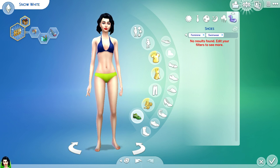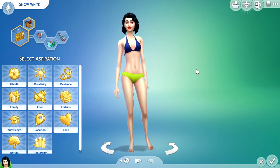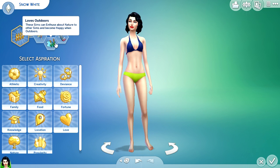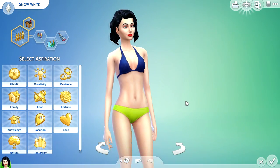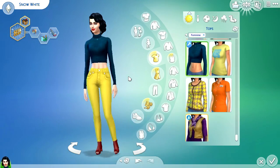For her traits and aspirations, I gave her the Big Happy Family aspiration, so she wants to be a loving household — which seven kids would actually do for you — and she has the Domestic reward trait. I gave her Cheerful, Outdoors, and Neat traits. I think she's really, really pretty and I'm interested to see how this is going to go. We'll go check out the house.